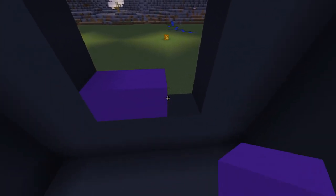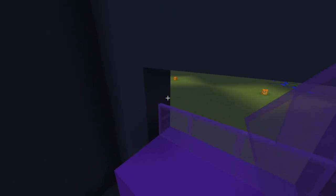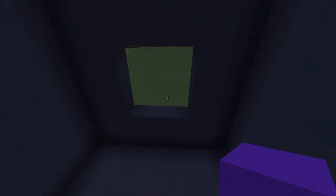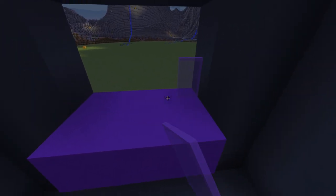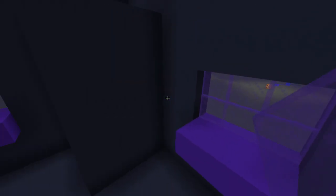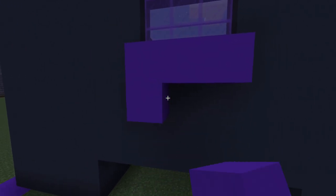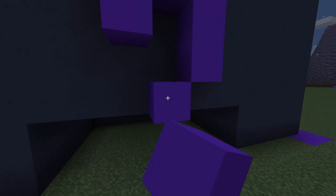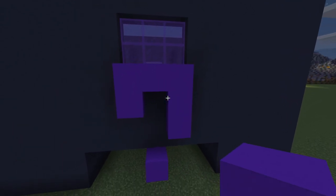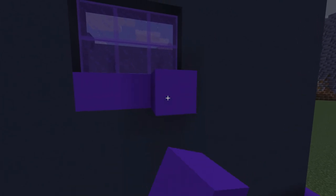Add purple concrete in this window like that. Add purple glass — the same here and here. Now let's extend them on the outside to make it look like this purple substance overflows out of this huge cauldron. Here I use a different pattern to make it more interesting, the same for this window.